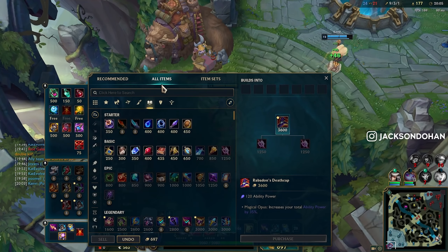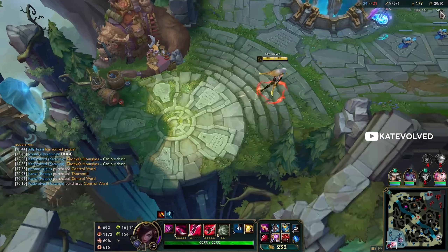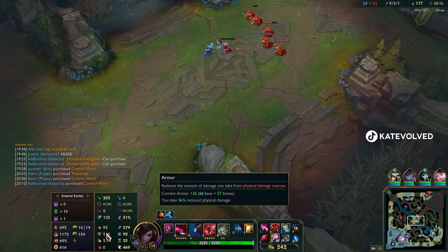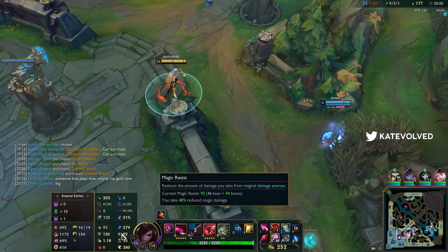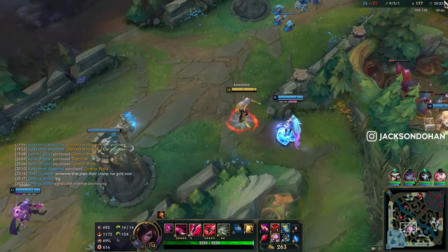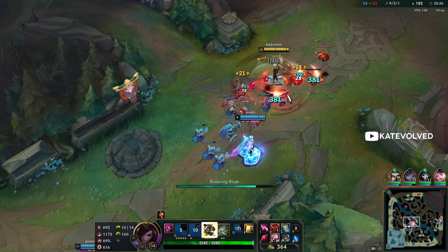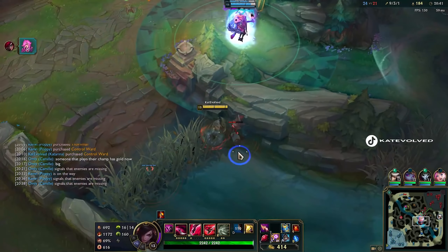Well, that's one way to win the game. Didn't even have to use my Barrier there. Full Zhonya's, we have 3k gold now. We want to go Demonic next — Giants Belt, let's start building this. Look at our resistances right now: we have 126 armor and 92 MR. We bought a 25 MR item and we're getting a total of 44 bonus — that's kind of crazy. And we have Overgrowth too, which actually increases our overall health by 3.5%.